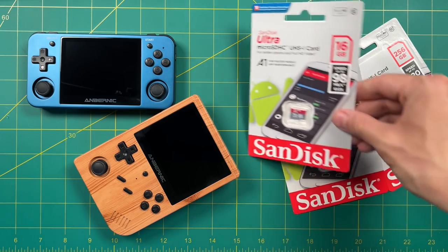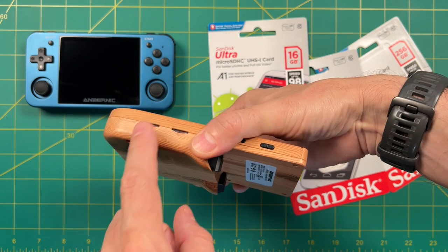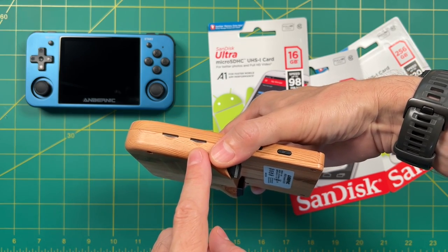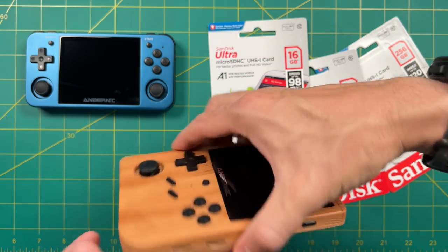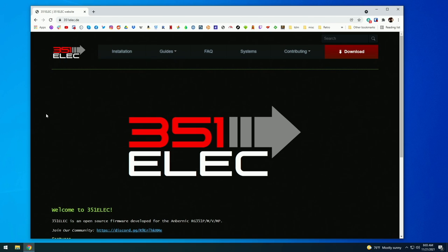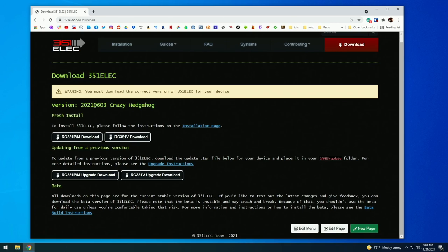We're going to install the operating system on the first SD card — called TF1 on the device — and put the game files on the second card, TF2. We'll use the RG351MP as our example. Go to the 351ELEC website and download the newest version. I'm making this video to coincide with the launch, so by the time this video releases it will say Pineapple Forest. Download the fresh install for whichever device you own — P and M, V, or MP.